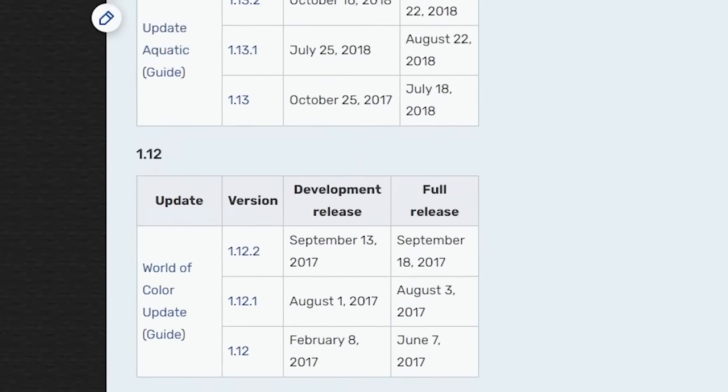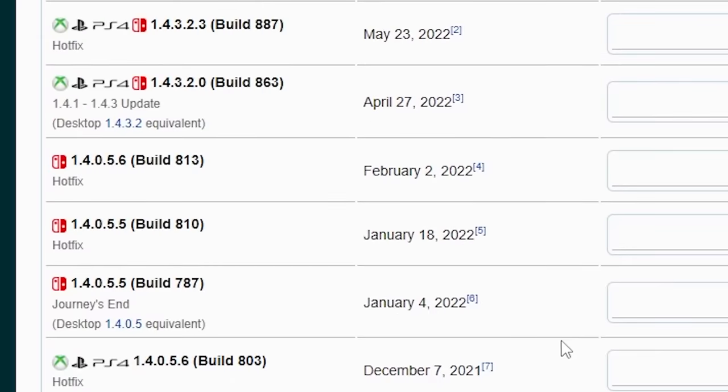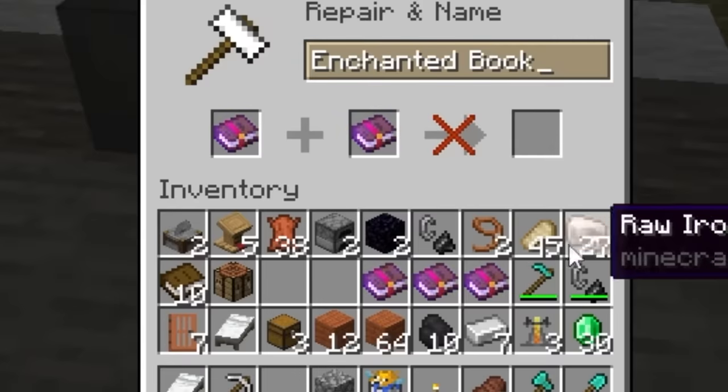Out of all versions, there is only one that glitches out and allows you to combine the books. Except I forget which one that is. But as a strong believer in the scientific method, I'm willing to make the switch. We're in, and it does not work.